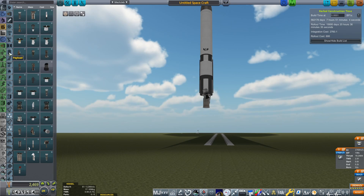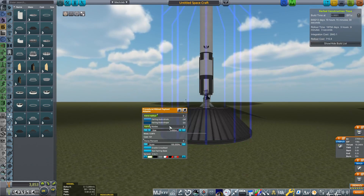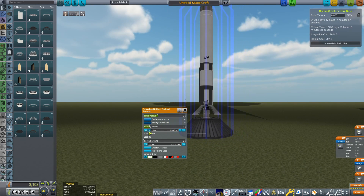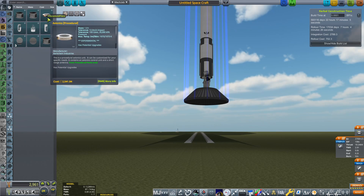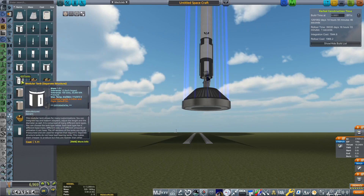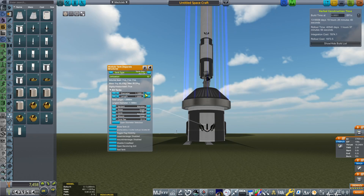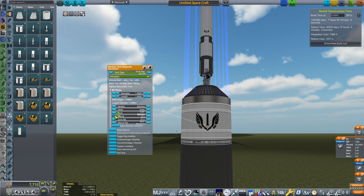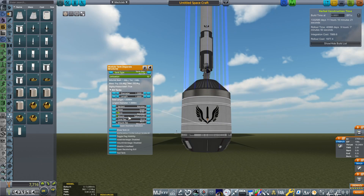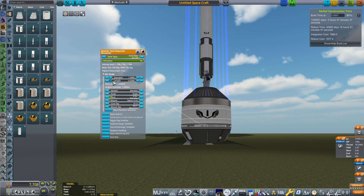For the next stage, we're going to grab a payload adapter and reduce the size down to 1.5 meters. Then we're going to grab more procedural avionics, place it on here at 1.5 meters, and set it to near-earth configuration. Next, we grab another separate structure tank, change it to aluminium to high pressure, set the diameter to 1.5 meters. I'm going to place a Saturn 2 mount on this because I like the look of the mounts, and we'll reduce the length to about 0.55 meters.